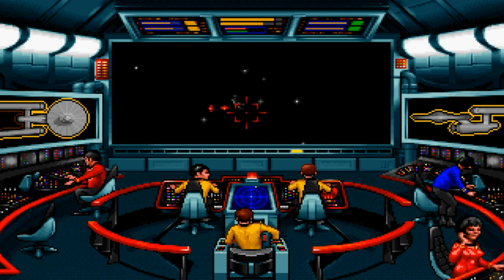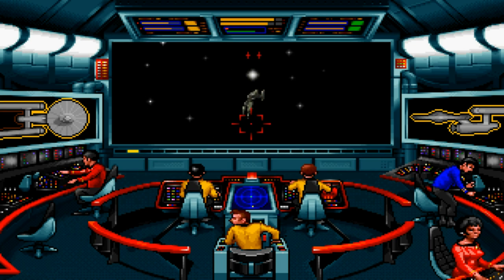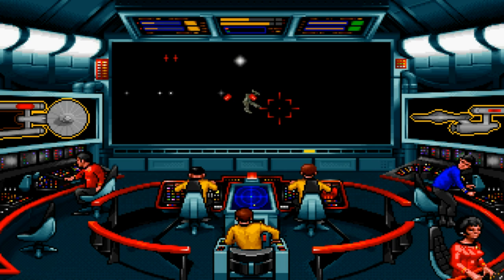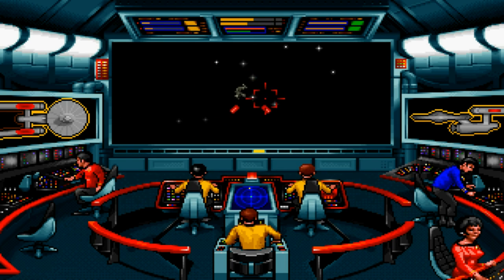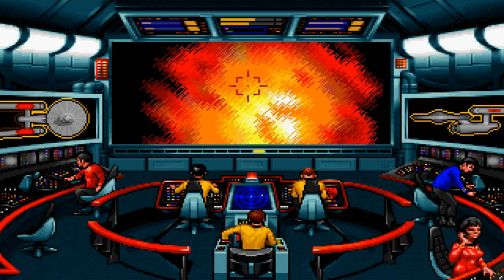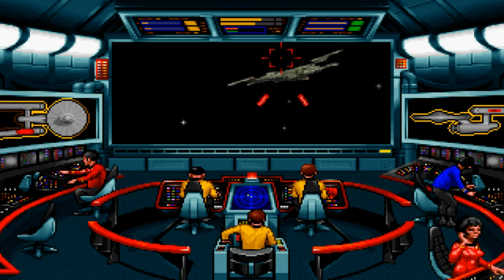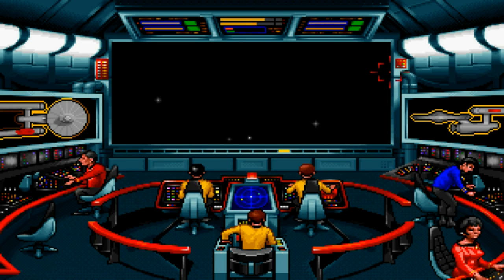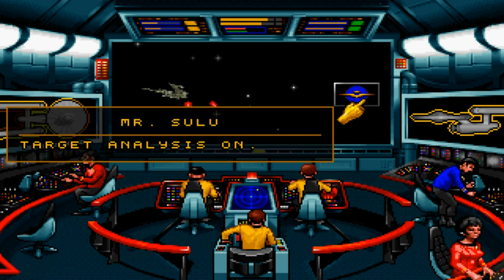There we go. You actually get to have several different options that you can make happen on this mission. So that's pretty cool. Photon torpedoes in your face! Swing the Enterprise around like it's a tugboat or something. Where are ya? Target analysis — that would be helpful.